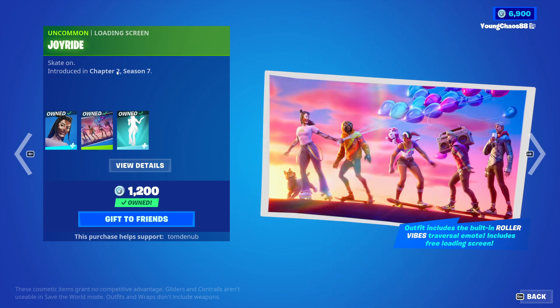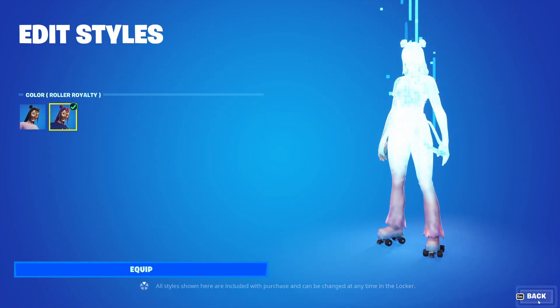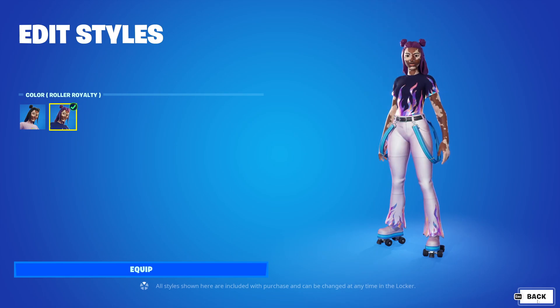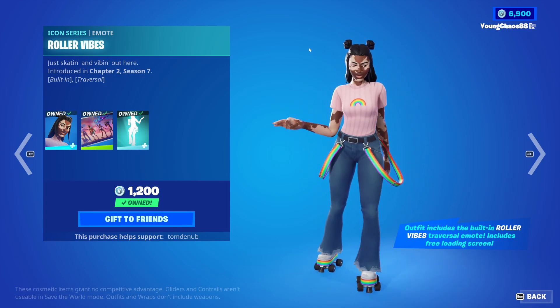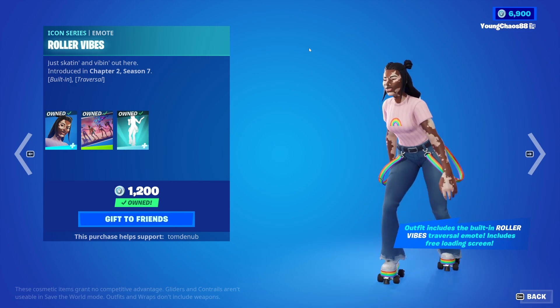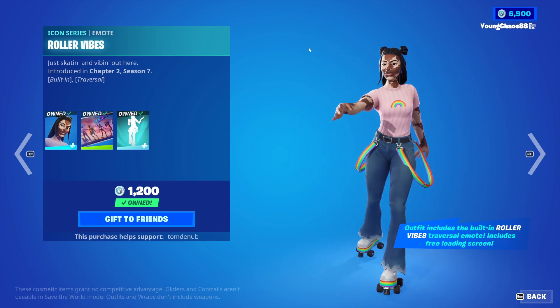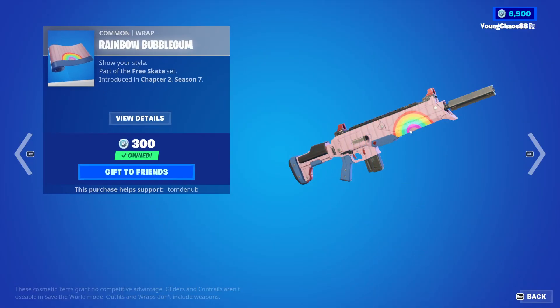With Joy, with the uncommon loading screen Joy Ride — this is a real outfit, 1,800 V-Bucks. This skin includes a secondary Royalty style, and then this skin also includes the Icon Series emote and Nemo Roller Vibes — this one is also Traversal. Pretty worth it for 1,800 V-Bucks: you get the skin with the style, with the loading screen, and the Traversal emote and Icon Series emote — quite a bit for it, pretty cool there.